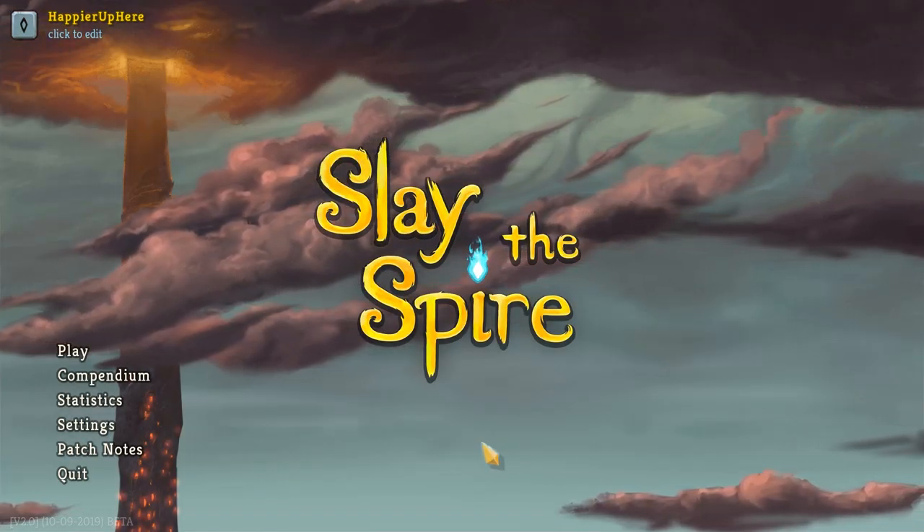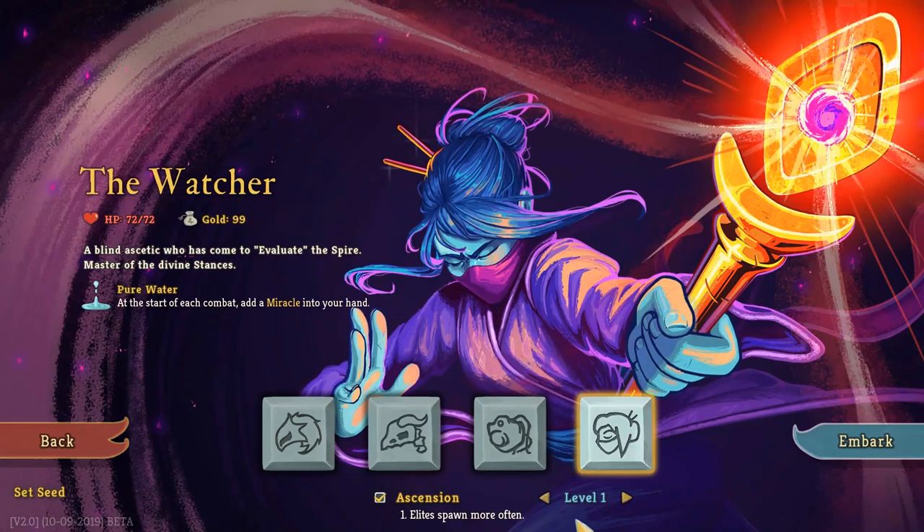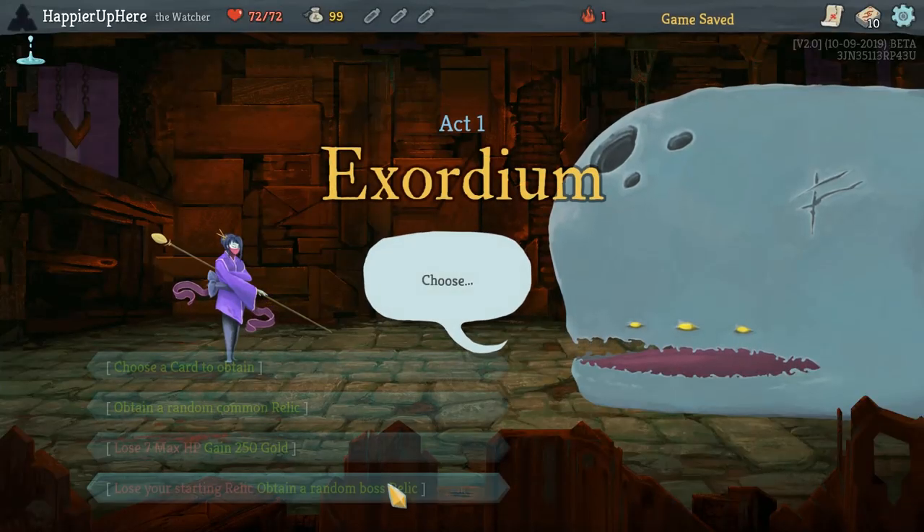Hey all, welcome to the beta version of Slay the Spire. Today we're playing the new character, the Watcher. The Watcher starts off with the Pure Water relic — at the start of each combat, add a Miracle into your hand. A Miracle is a card that retains and gives you energy whenever you need it. We're playing on the October 9th beta version, and doing Ascension 1 just to get a good amount of elites.